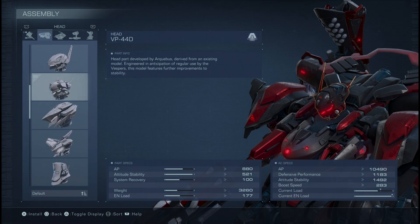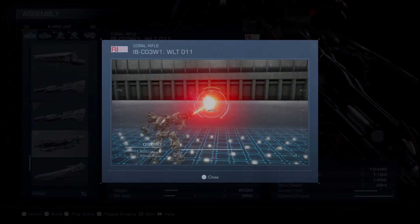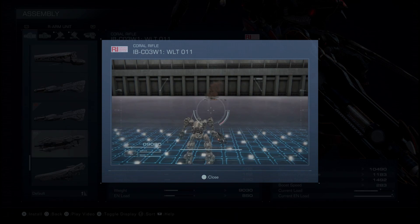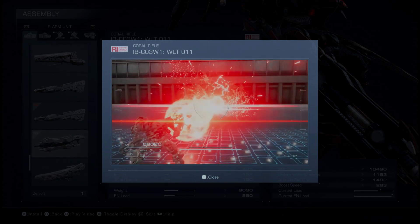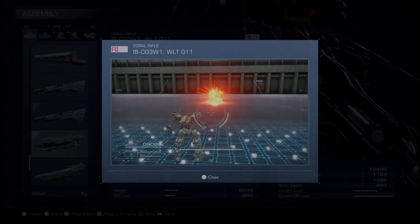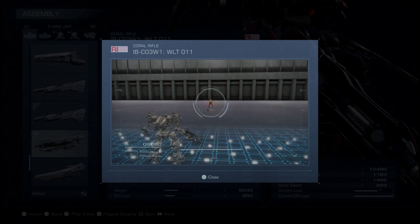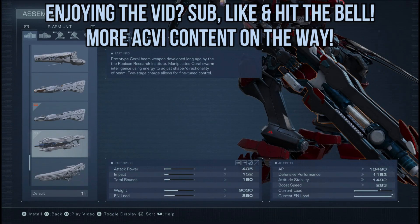Now the most important parts. For the right hand, we're using the CO3W1 WLT-011 — the prototype coral beam rifle. It has two levels of charge: one is a charged beam that deals extra damage, and two is the supercharged beam that forces you to manually aim it. But if you can land most of that beam, you will be dealing tremendous damage. The problem is this is mostly a boss killer for PvE — don't expect to use this in PvP. You can keep this beam on Balteus, but I doubt you can keep it on any decent AI-controlled AC. After every charge shot, you are overheated.